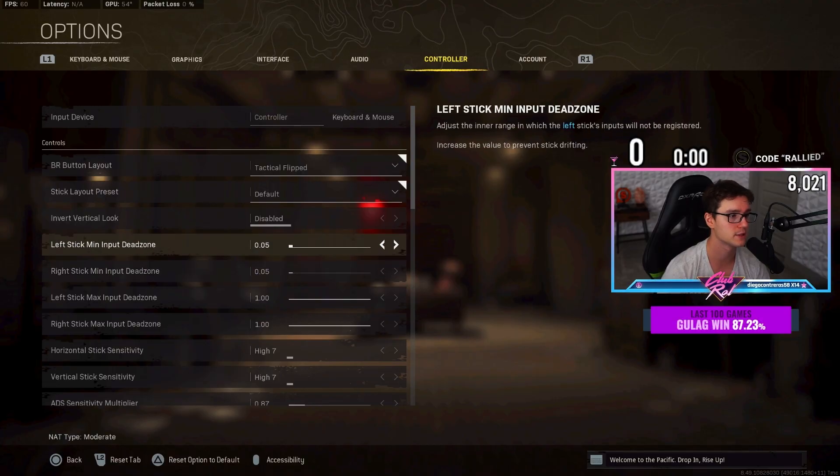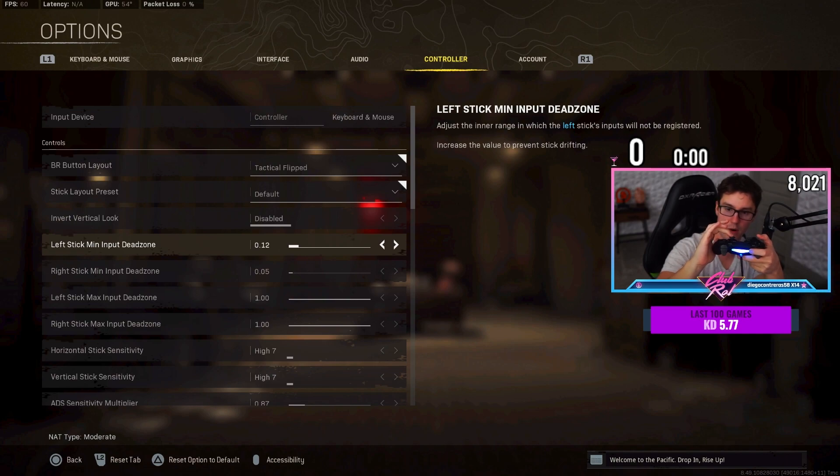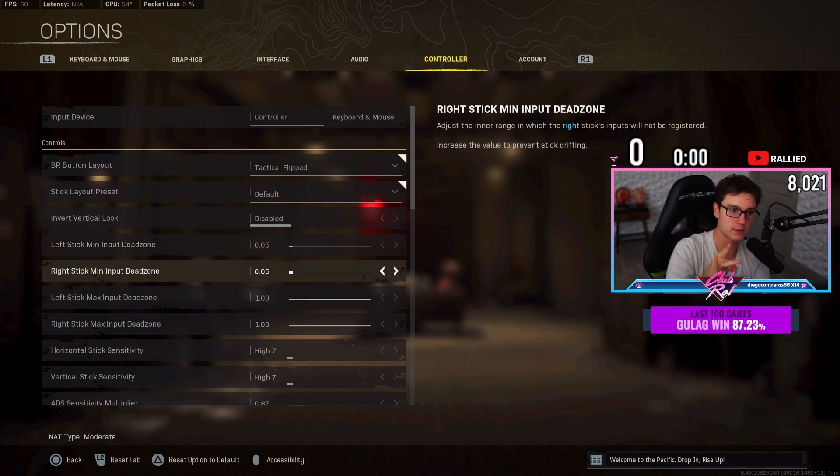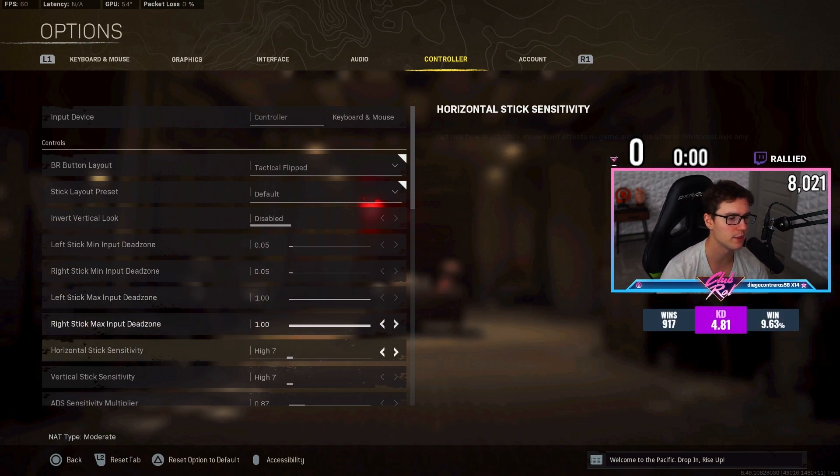You definitely want your left stick minimum deadzone at 0.05, or as close to 0.03–0.04 as you can. Don't go much lower or you'll get stick drift and your aim will move by itself. If you have to crank this way up to counteract stick drift, it might be time for a new controller, because the higher you set it, the more input delay you're creating. The game won't register your analog stick movement until it moves further from center — so a higher value means slower response.